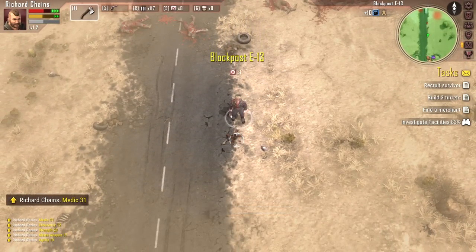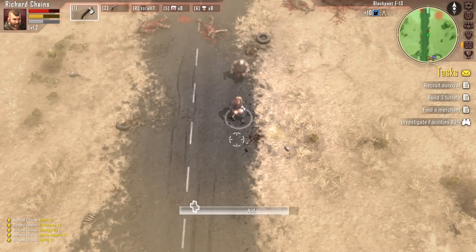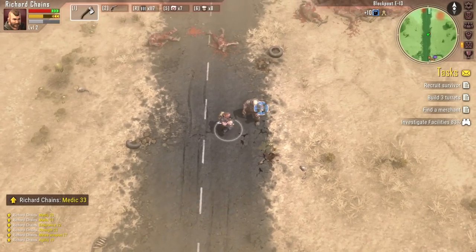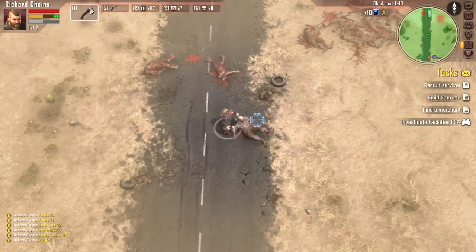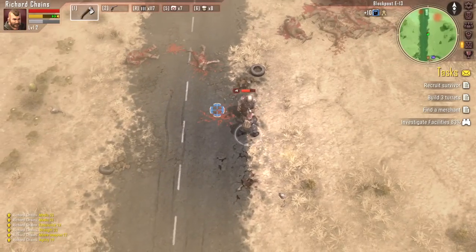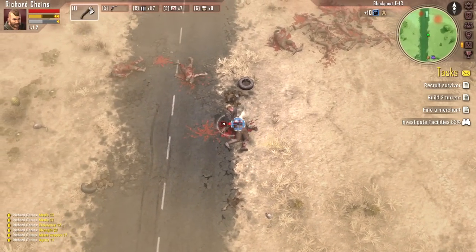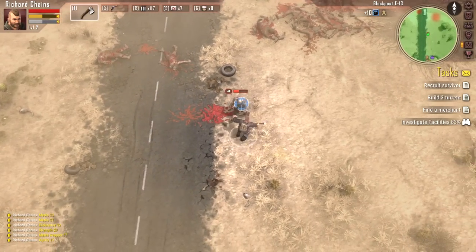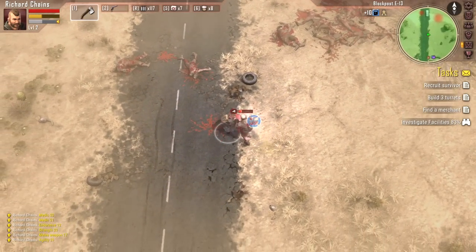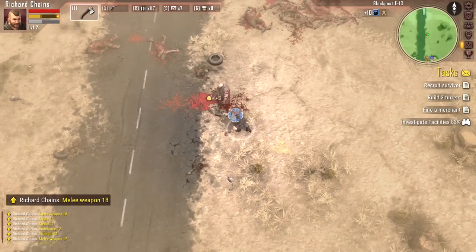On the interface: in the top left-hand corner, the red bar is our health, the yellow bar is our stamina slash food meter, which naturally decays over time — you'll have to occasionally eat to keep yourself up and running. Below that is our sleep meter, the white meter. We are currently playing Richard Chains, because in this game you make a character at the beginning, but you're not forced to play that character the entire time.